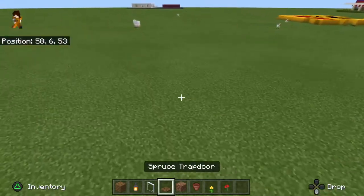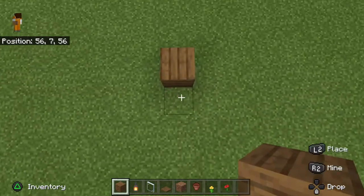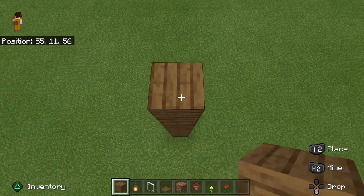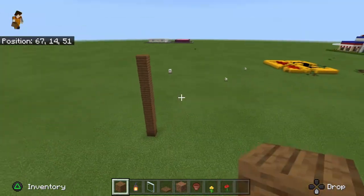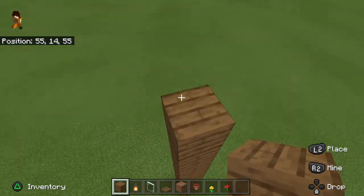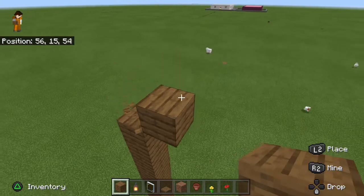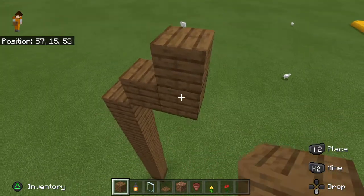First we're going to do the base of our house. We're going to go one, two, three, four, five, six, seven, eight, nine, ten — just like that. And then after ten we're going to start going up to build kind of the roof shape, and we're just going to go up there.